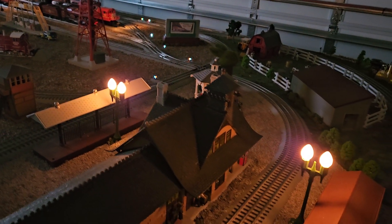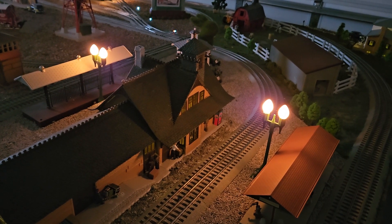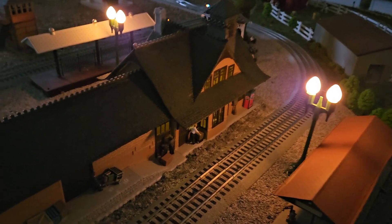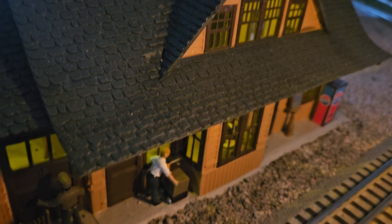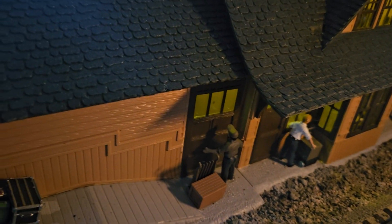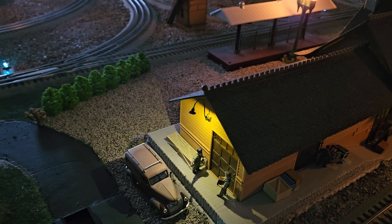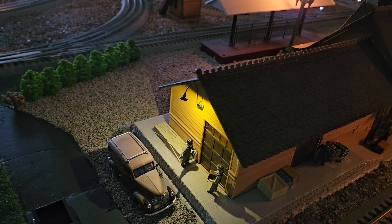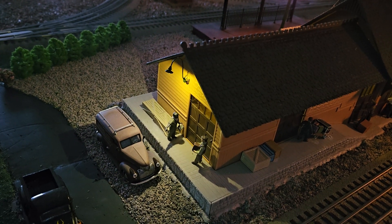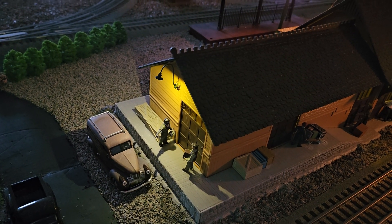These two sets of lamps — these are original to the layout construction — are illuminating the Rico station and the platform. And if you look in there real close you can see I've got lights inside Rico station; subtle but kind of cool. This is one of the gooseneck lamps I had left over from the roundhouse lighting project, and it's amazing how much light these tiny little rice grain lights actually put out.